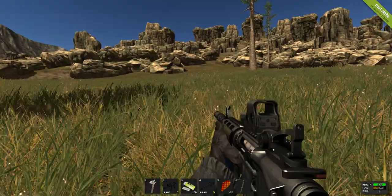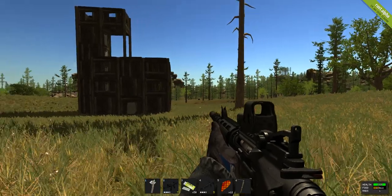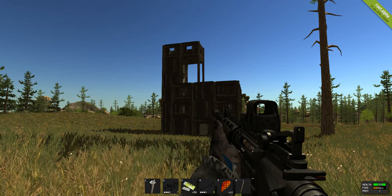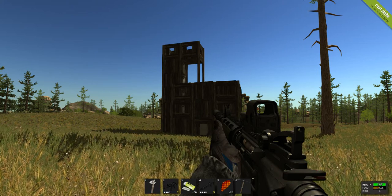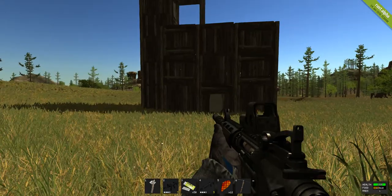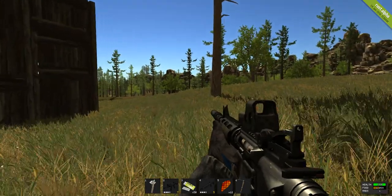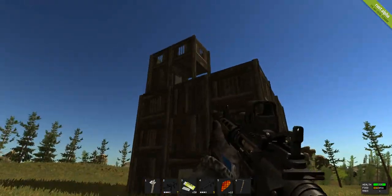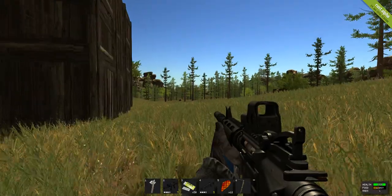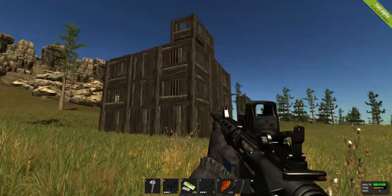Howdy folks, Boiler at 66 back again with another Rust video. I said I would let you see my place once it was done - it's not 100% done but it's done to the point it's going to be at this moment. I have three levels of living area and then I go up another three levels to a watchtower, just in case PvP is turned on and I need a fighting position. I can snipe from up there in all directions.